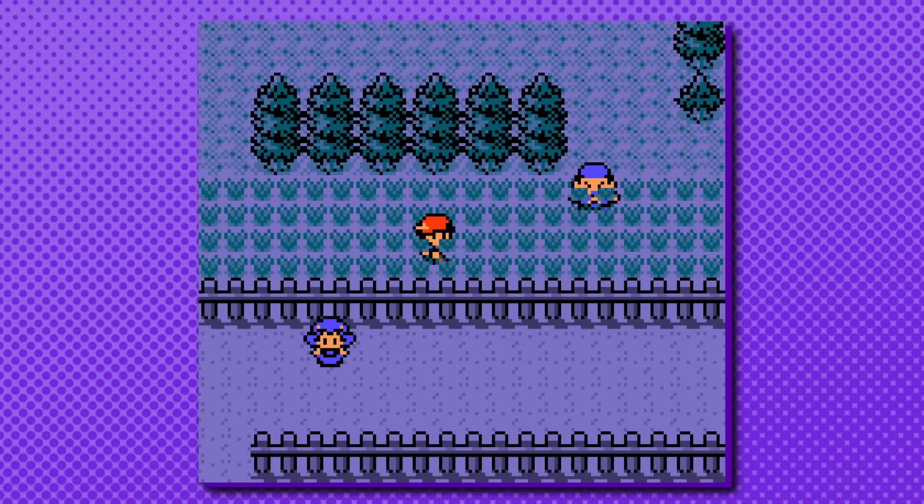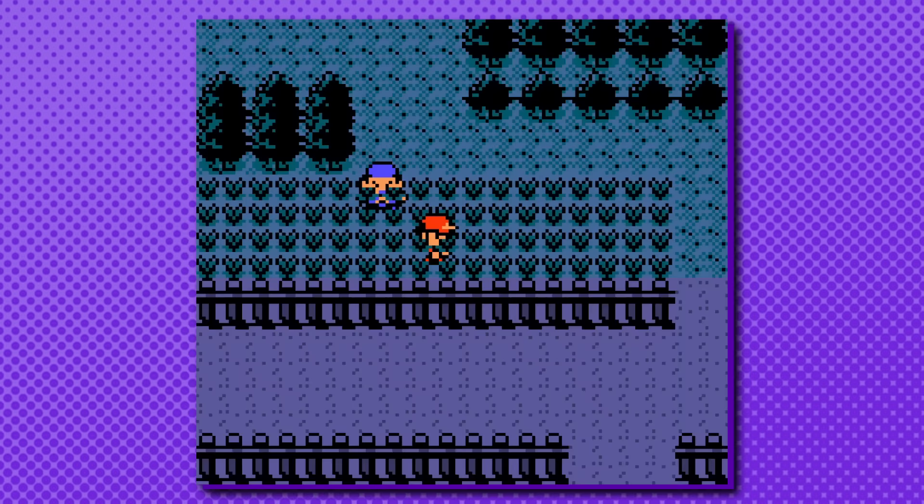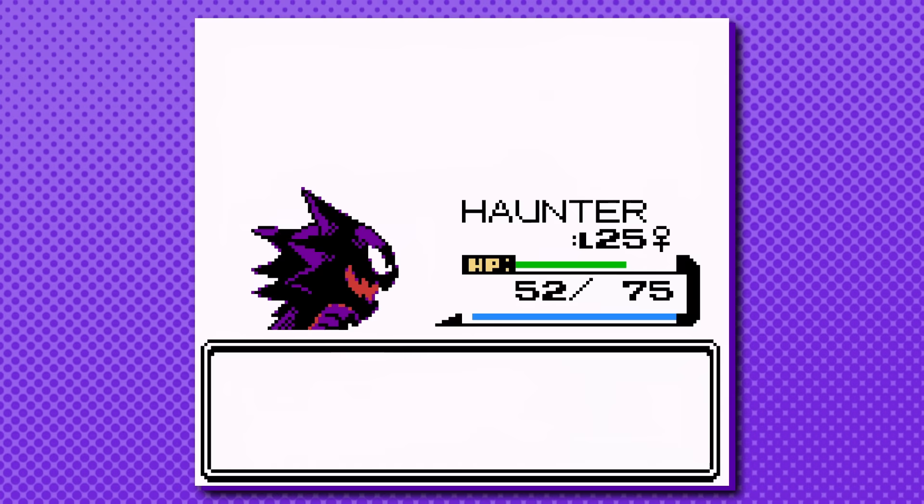It's a 1-2 hour long grind, but does technically make both Scizor and Steelix available before the player has even beat Morty. Fortunately, there is a much quicker method that is accessible only right after Morty.